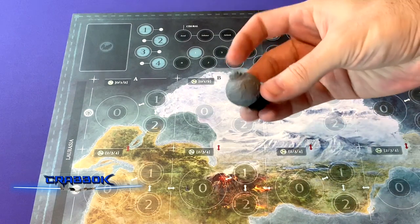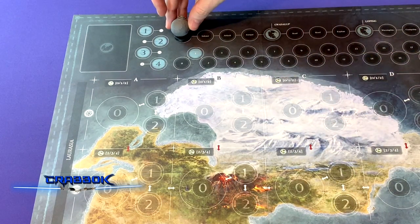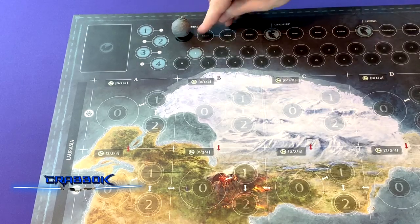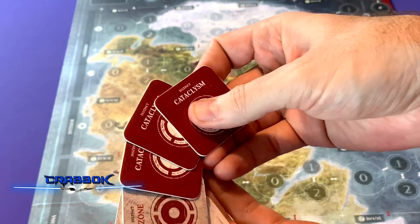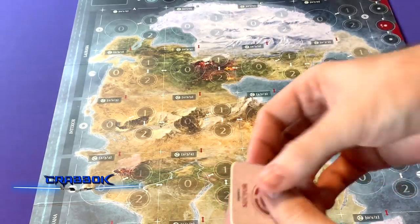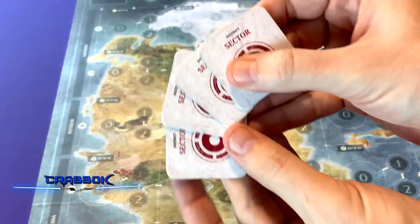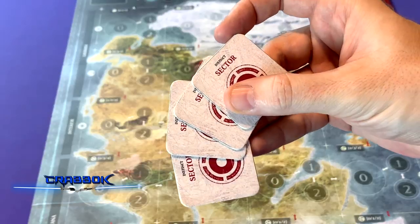Next, take the doom marker and place it at the top of the board on the epoch track on the very first stage. Then gather all of the instinct tiles: three cataclysm tiles, five zone tiles, and four sector tiles. These reference the board, so let's take a closer look at the board and see what they mean.